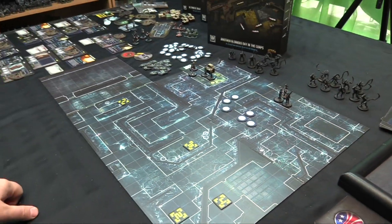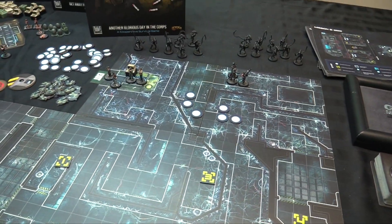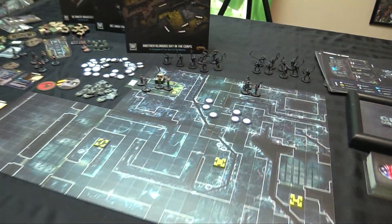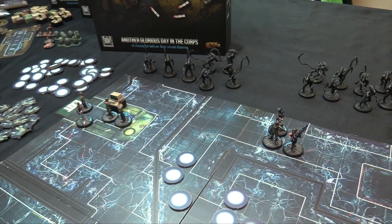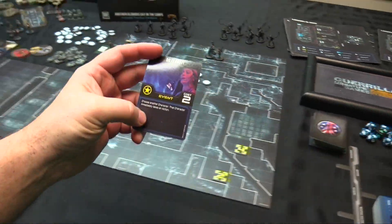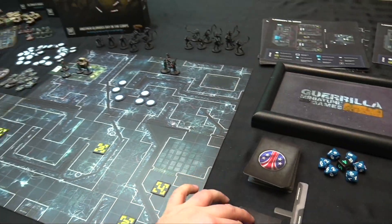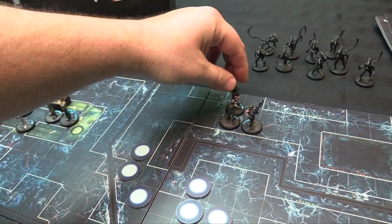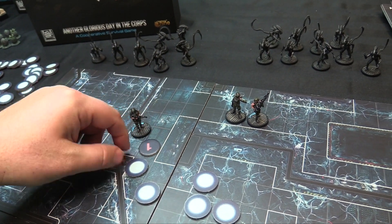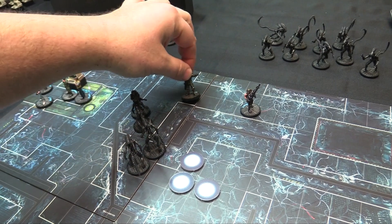No motion tracker cards until Turn 2, and Apone is the leader. Remember, we can push past aliens when we see them on a 6 or less. Apone goes first — he reveals a card for his Total Control ability. It's an event: Choose a grunt to take a free attack action. He'll have Wierzbowski take a walk — 1, 2, 3, 4 — which reveals three blips, all showing 1s. So we can see there are 3 aliens. Then Apone goes 1, 2, 3, 4.